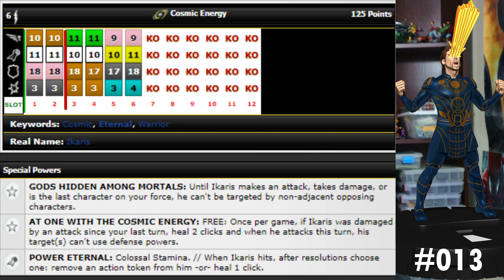Moving on, next we have number 13, Icarus. The rare version has that awesome Gods Hidden Among Mortals trait, 10 movement with hypersonic speed and flight, 11 attack, 18 defense with invincible, and three damage with leadership. He's 125 points. He also has a trait that says free once per game: if Icarus was damaged by an attack since your last turn, heal two clicks, and when he attacks this turn his targets can't use defense powers.